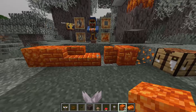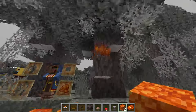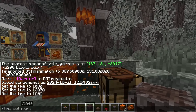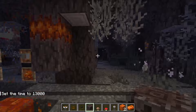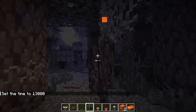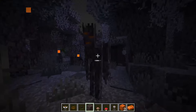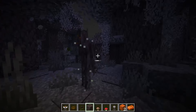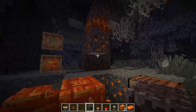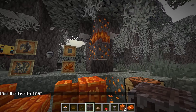You get resin from the creaking heart, but they've changed it now. When you hit a creaking and it spawns resin, there's a huge nerf - it now takes five seconds before the next one can spawn. So for farms, you'll have to hit multiple creakings at once to get more resin spawning simultaneously.